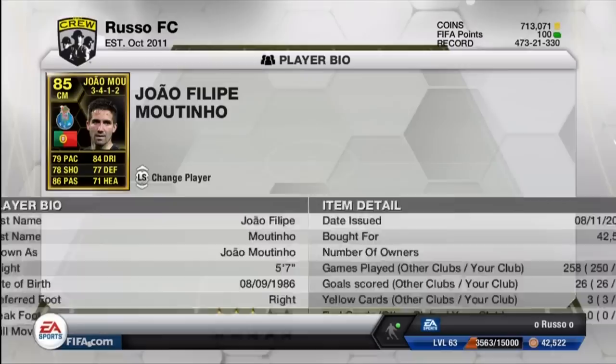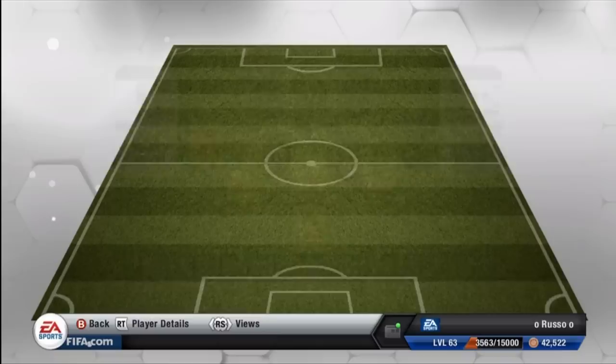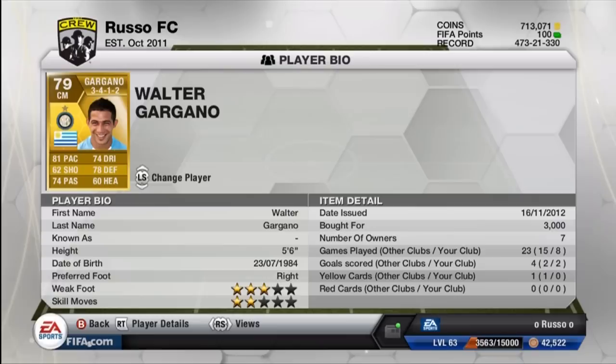Moving on to the first center mid, we have the in-form João Moutinho — a fantastic player who gives a nice link to Pepe and Mangala. 79 pace, 84 dribbling, 78 shooting, 77 defense, 86 passing, and 71 heading. 4-star weak foot and 3-star skill moves. He didn't score any goals but was very good at passing up to attackers and holding the midfield. His work rates are amazing — he is everywhere on the field and I absolutely loved playing with him.